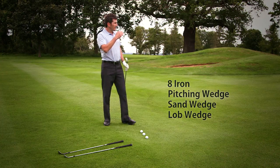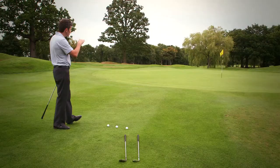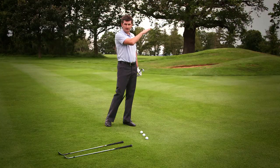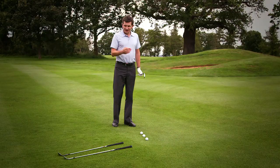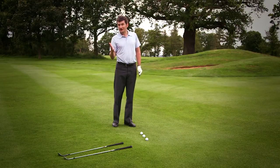It's very important that we understand how each of these clubs are going to make the ball fly and therefore roll. The 8-iron has less loft and of course that means it's going to hit the ball lower, so when the ball hits the ground it's going to run by far the furthest. Playing a chip shot with a pitching wedge will make the ball go slightly higher, so when it lands it will only roll a moderate amount.